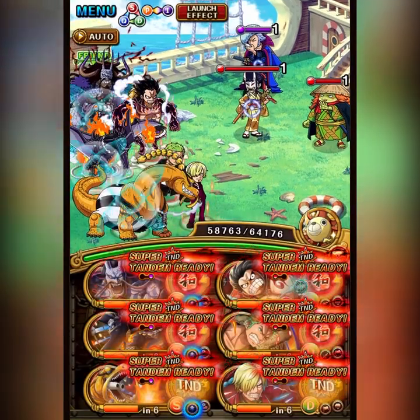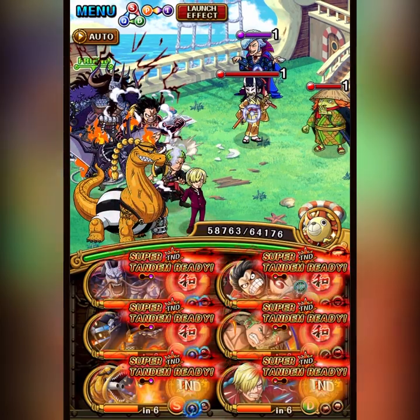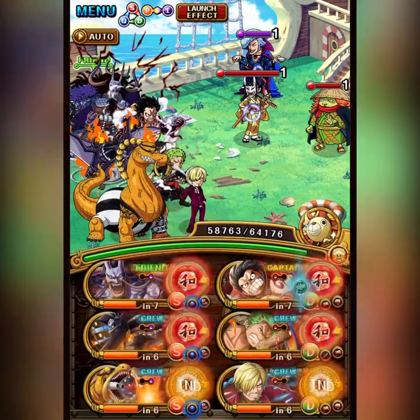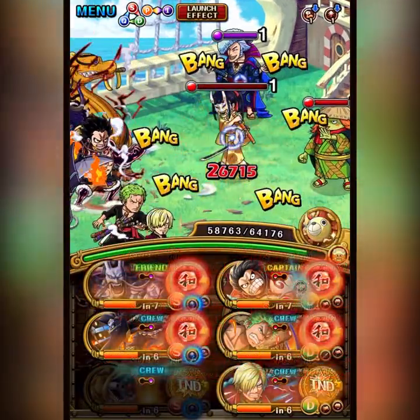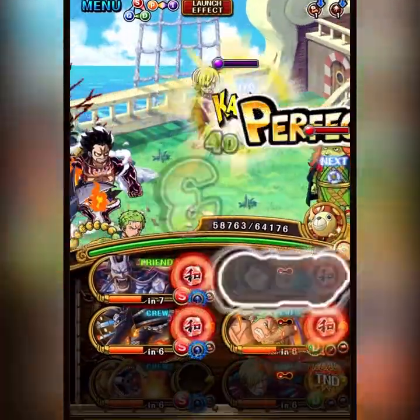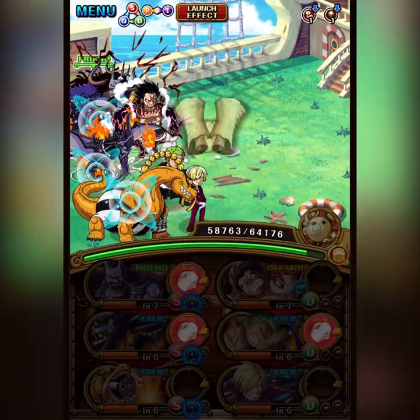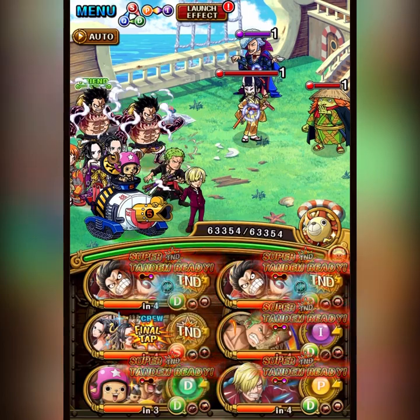And if you try and combine routes, nothing will happen, which is pretty obvious in this example. Like, if we attack here with Queen, then Sanji, then Luffy — yeah, that's not a route, so nothing happens. So let's go into a different example.